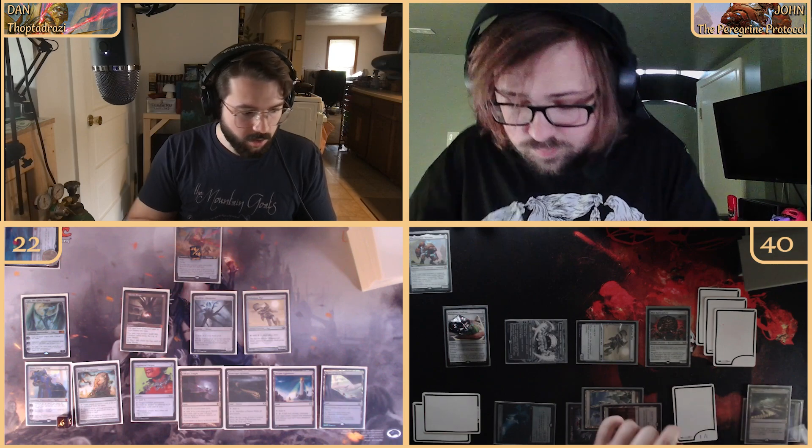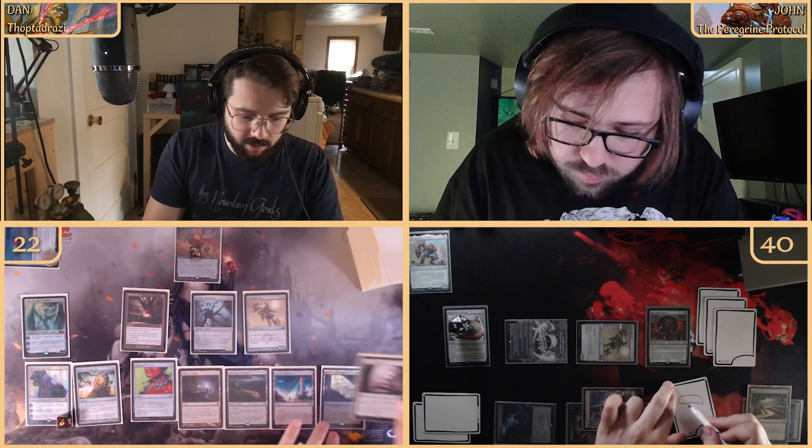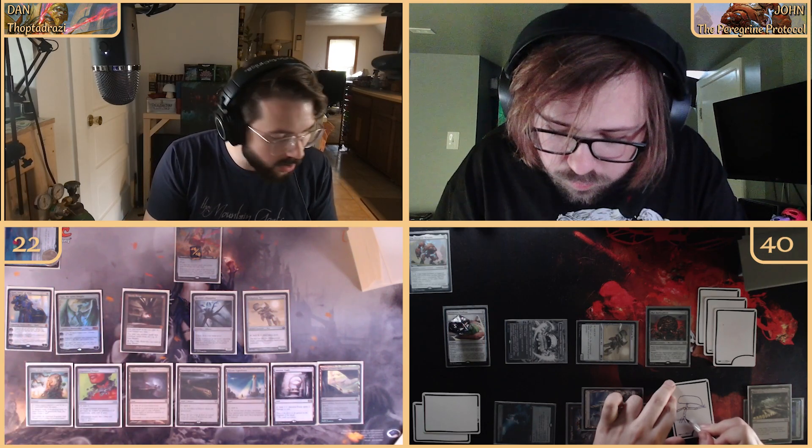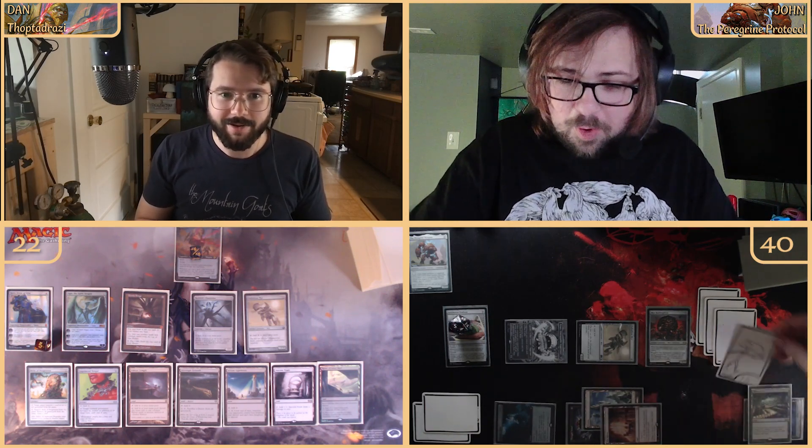We draw and look at the top with the Mystic Forge. We're going to start by playing an Ancient Tomb. It's a problem with a colorless deck — you end up with all unique and relevant lands so you need to keep them all visible. We're going to minus one on Karn, bringing him to five, to put the Mightstone back from exile into hand.